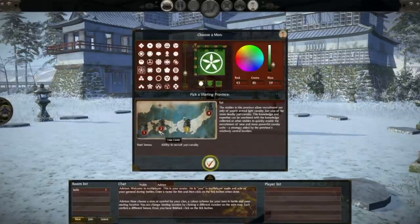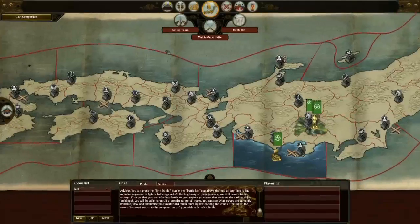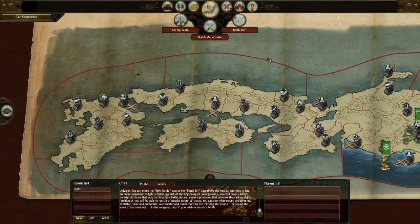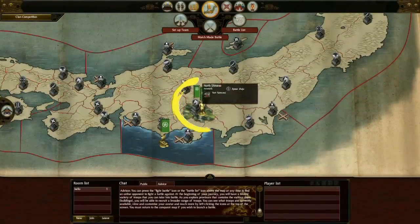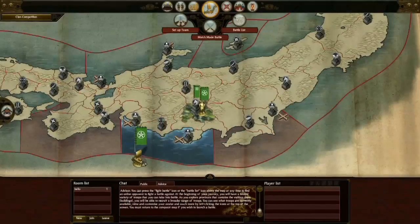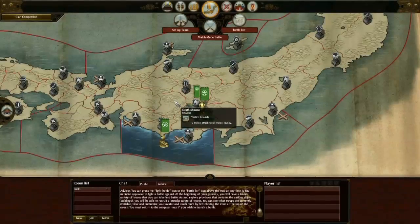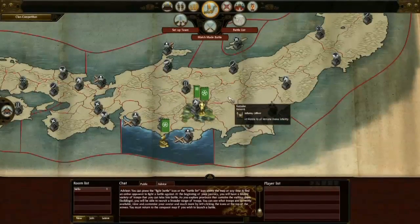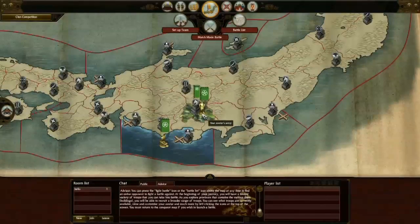I'm also going to choose a starting region which affects the online campaign map we can see here. This is different to the game's single player campaign map and indeed the multiplayer campaign map. Now we can see here that I have a number of different options. I have my avatar right there and also my navy. I can drag this into the surrounding regions which I can invade and should I win my subsequent battle, go ahead and unlock the bonus that gives me. The various bonuses include retainers that I can play at the beginning of battles, and I can unlock new unit types and various other attributes for my online avatar.